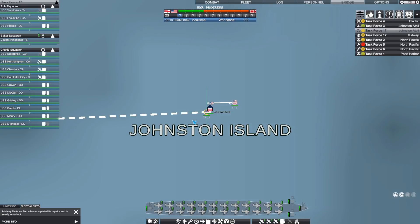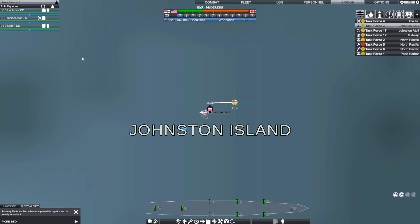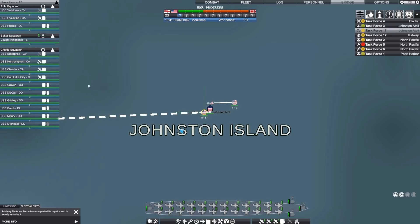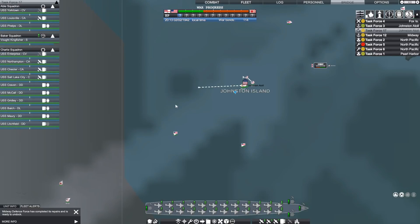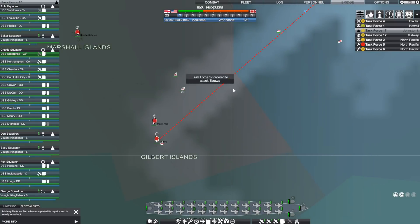I've gone ahead and merged Task Force 3 and Task Force 17 into one, which will let me get a few more ships around this carrier fleet — two destroyers, a cruiser, and the Indianapolis. That's going to give me a pretty formidable force in the South Pacific. We're going to send them on a patrol and see what we might find. Since I've got a pretty formidable squadron, we're going to send them on a raid of the Gilbert Islands and attack Tarawa.